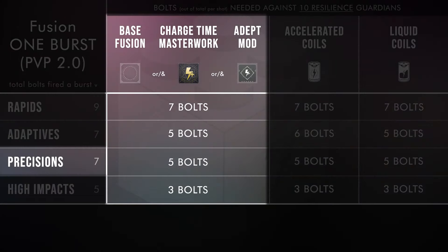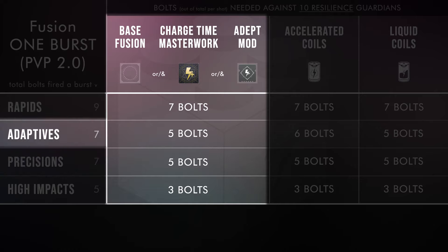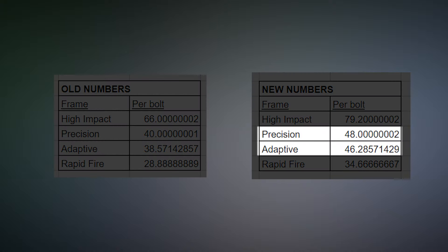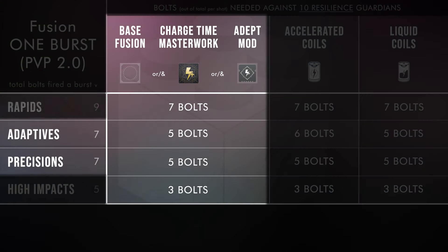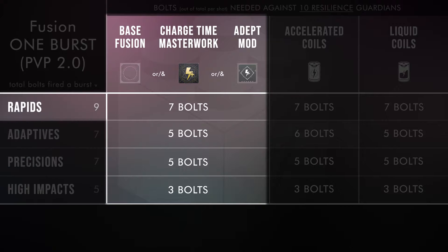Precisions like Main Ingredient and Epicurean will still take the same 5 out of 7, but in a massive improvement, Adaptive frames like Burden of Guilt and Techian Force will also only take 5 out of their 7-bolt burst. So other than some very slight damage difference, there will be no reason to run a Precision Frame fusion rifle outside of the stats. Then Rapid Fire frames will take 7 out of their 9 bolts against any Resilience just as before.